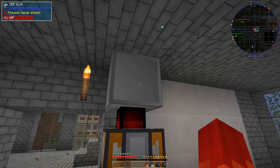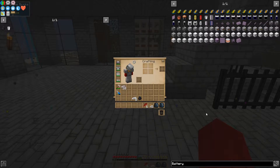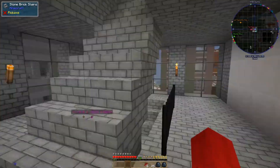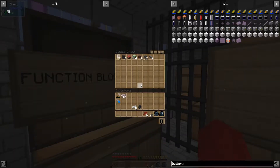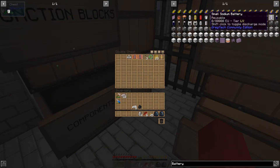We're going to get batteries in this CEF factory next. A small battery hull is just two tin plates and one red alloy cable. Oh wait, I already have battery hulls. Okay.